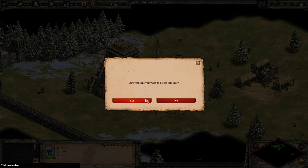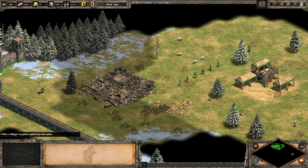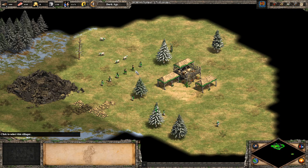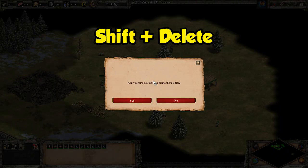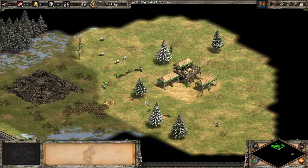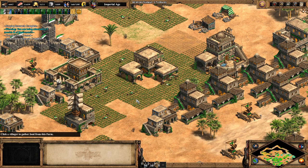Next up, number five covers two updates to deleting things. First, the game now tries to warn you when you're deleting an important building like a town center, wonder, or castle. You can turn this off if you don't want it, but it has the potential to save you from an embarrassing situation. Even more exciting for me is that you can also delete multiple units at once by holding shift and pressing delete. It can definitely happen if you over-boom and want to free up population space for more military.